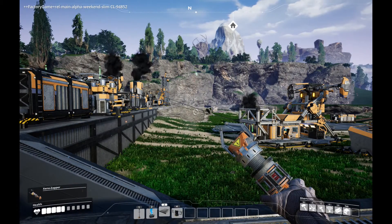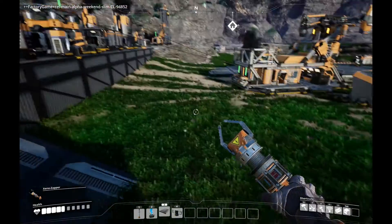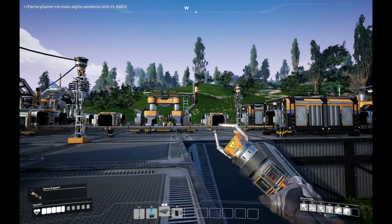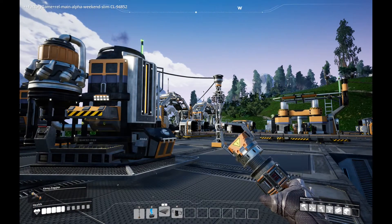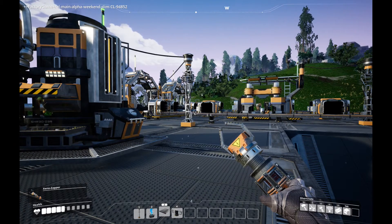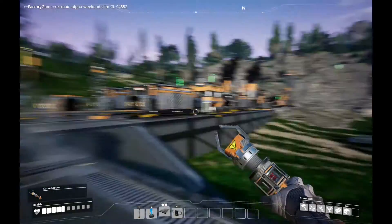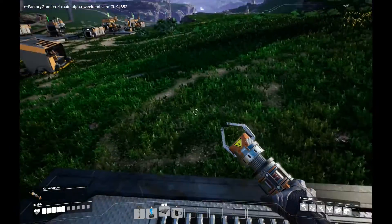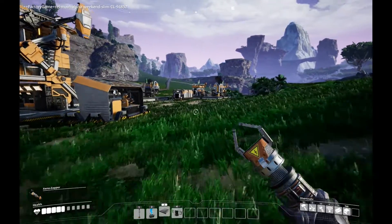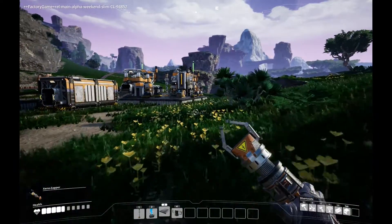Hey y'all, welcome back to Fiasco Factor, where we are playing Satisfactory during the Alpha Test weekend. This game is coming out of Early Access on March 19th, and I got until 5pm Pacific Time tomorrow to play. Unfortunately, I'm not going to get a lot of time because I've got to switch into work mode. I wanted to play around with setting up some automated processes. I've got over here a biofuel processor that I set up. Biofuel is indeed a starter thing.